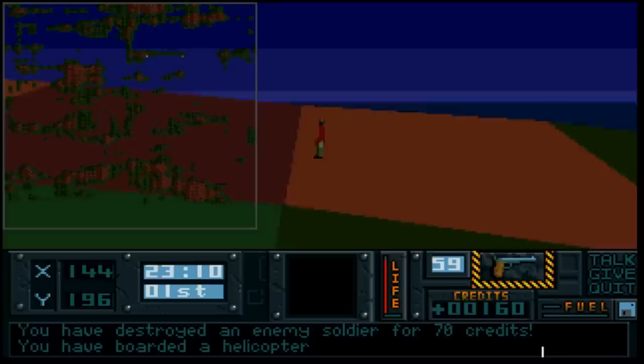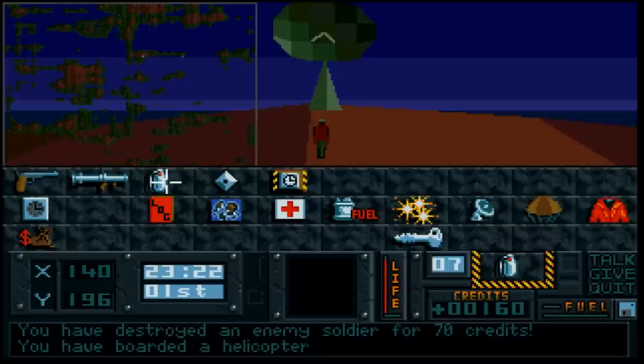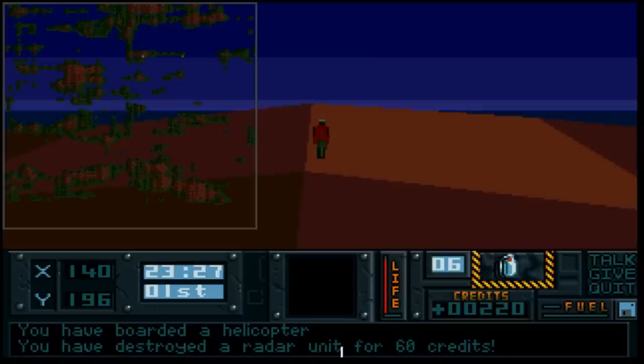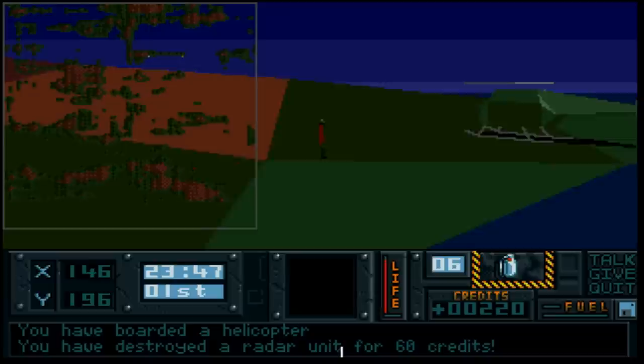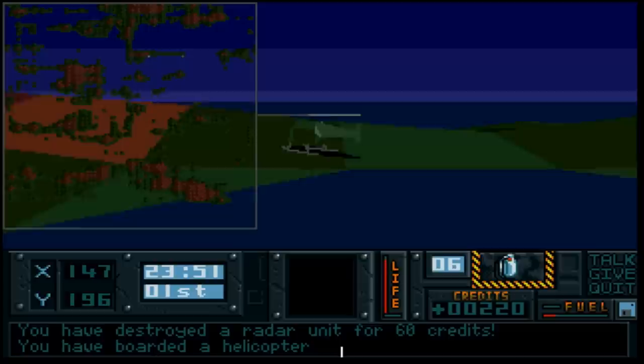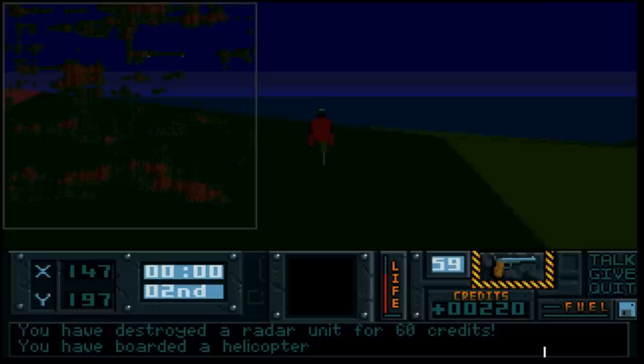Let's head out into the mountains. This structure turns out to be a radar unit for this quadrant of the map. Let's select a favourite weapon - no SAMs, grenades will do. Fire a grenade, lock onto the target - I'll get 60 credits for that. Oh look - I've been firing the grenades and I've destroyed the helicopter! That's definitely one to watch out for: always remember to select the gun when entering the helicopter.